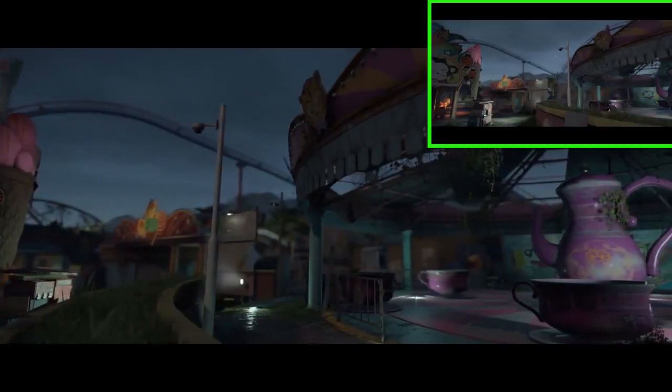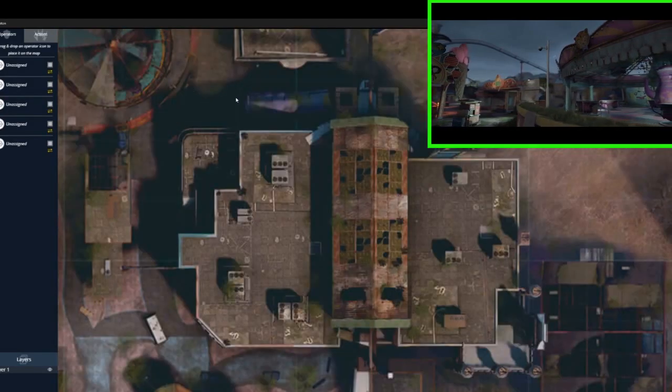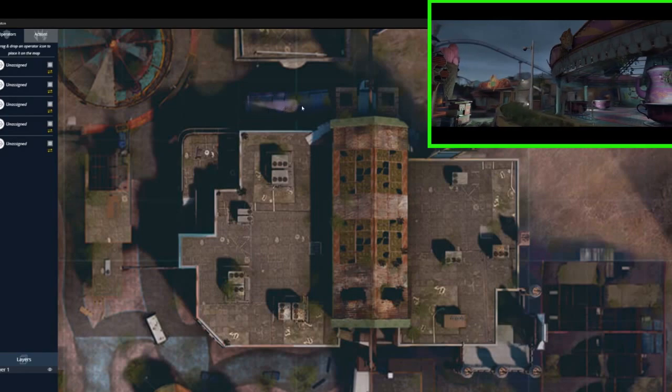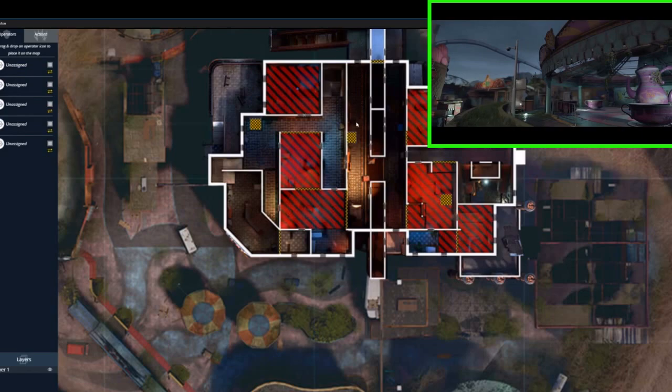First thing we see is a spawn point right here. And the ice cream that you see on your left is right here, and that's also a staircase that you can use to come right through here and up to the main corridor on the second floor.